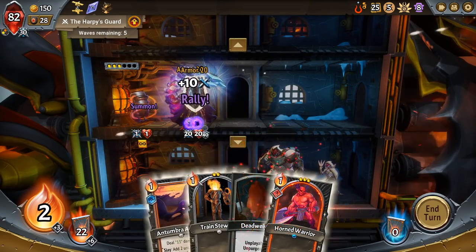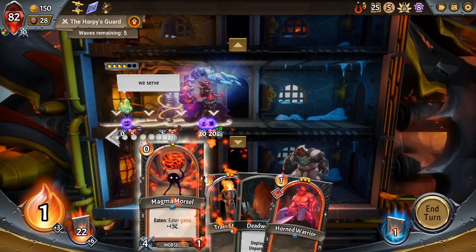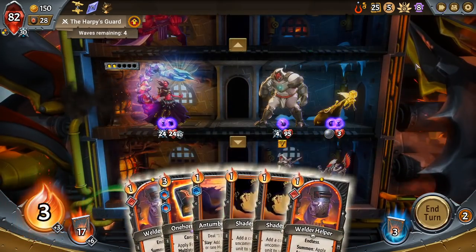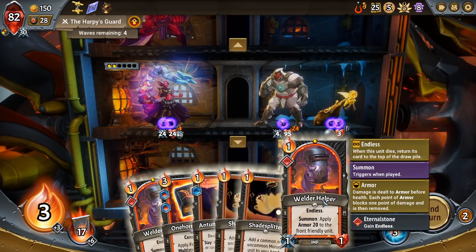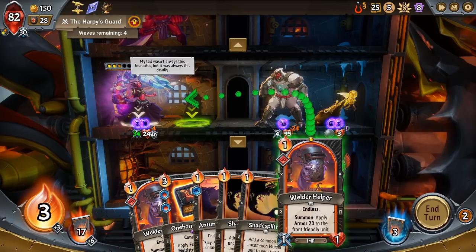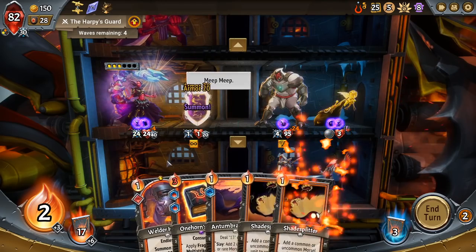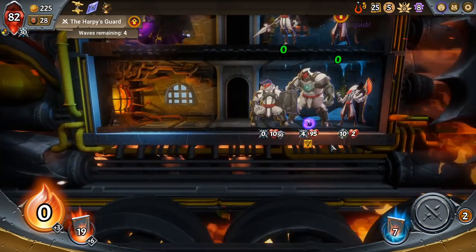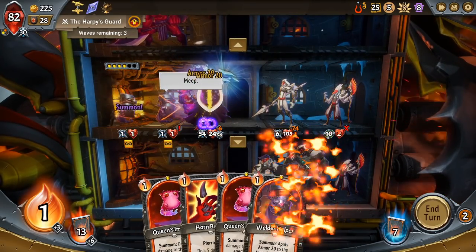This is a little scary — they pick off Imps. The reason that's scary is because if they pick off Imps they will stop the Imp Toss, which is a big part of my damage right now. What I could do here is play the Welder Helpers in front and then get my 40 damage — it'll be 84, I'm still short. But I can kill this guy like this, and then we don't take the damage. I prefer to take no damage when possible, and that was a time where it was possible to take nothing.